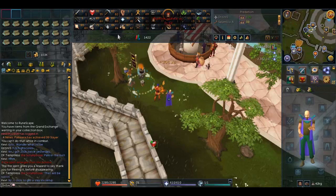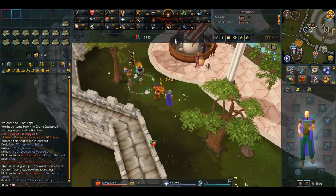85 Dungeoneering is speeding things up quite a bit. I'm getting about 75k XP per floor and doing about four floors an hour, so that's around 300k experience per hour. Getting 99 is going to be pretty easy — I have no worries about hitting 99 or even 98 Dungeoneering by April.